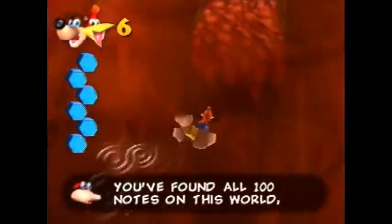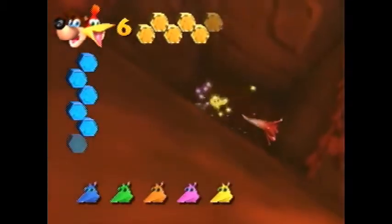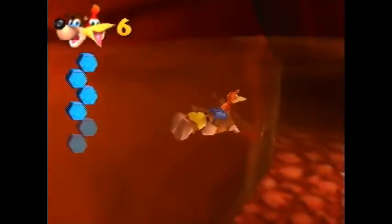There we go — we got all 100 notes, and right down here we have what should be our final jinjo. Yes, it is! I'm not going to be able to show the super happy dance again. If I could turn around quick enough — there we go, that's all 10. Let me try to get out of the water quick enough for him to start dancing. That doesn't seem to be the case.